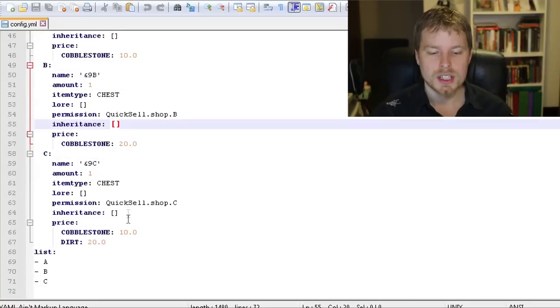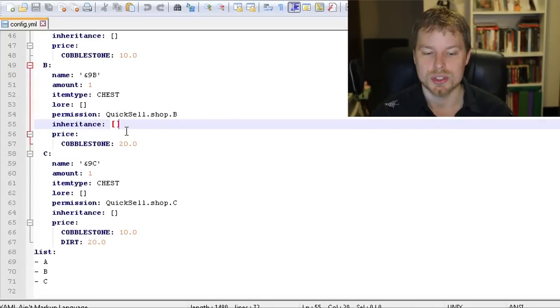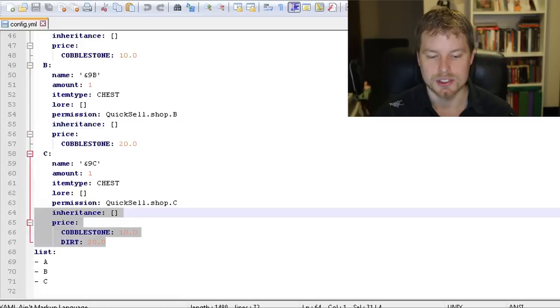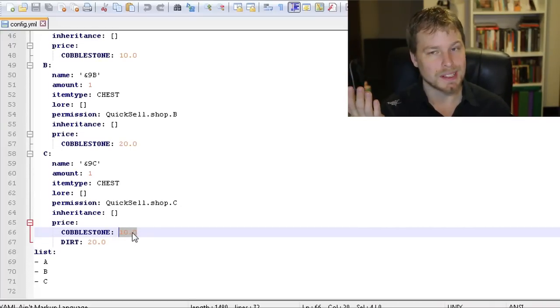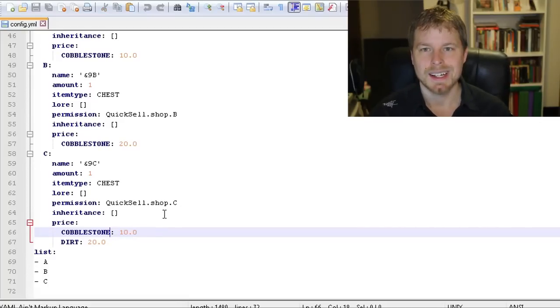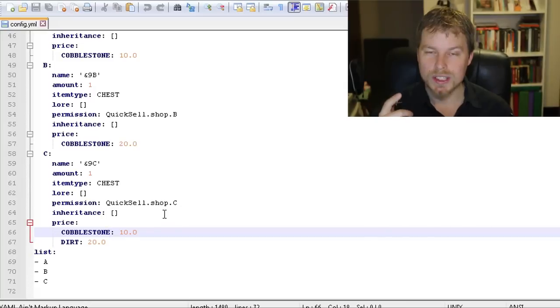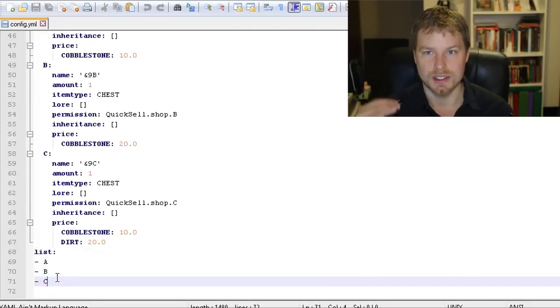You can inherit items from previous shops, so if you want something from shop A to also appear in shop B, you don't have to recreate it. The price format is just the formal item name colon and then the price. You can also include metadata — for example, pricing by wool color — and you can add the specific item display name so only items with that exact name get sold to that shop.